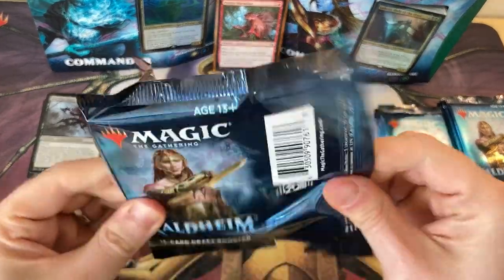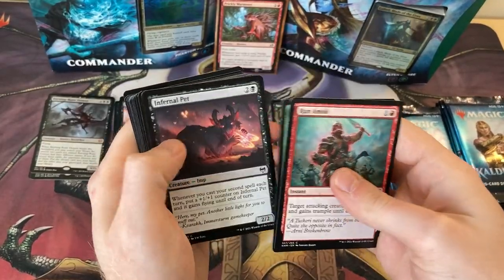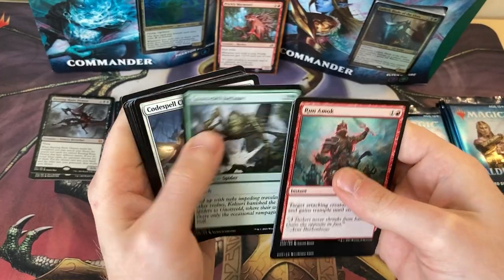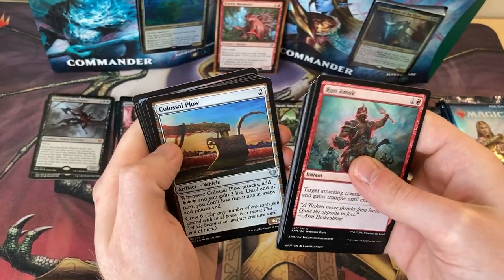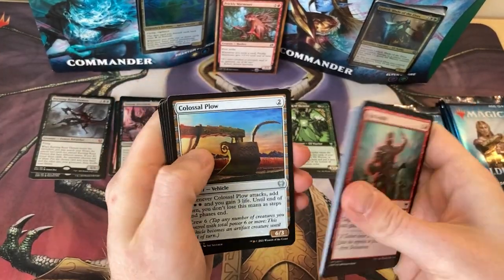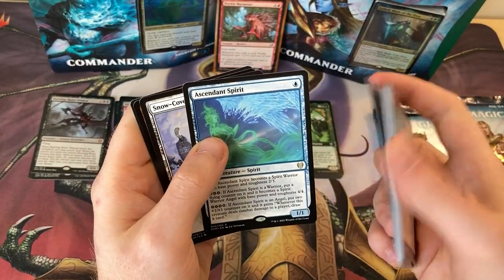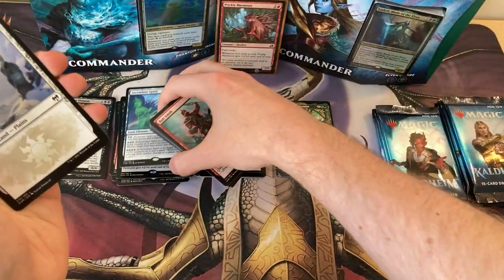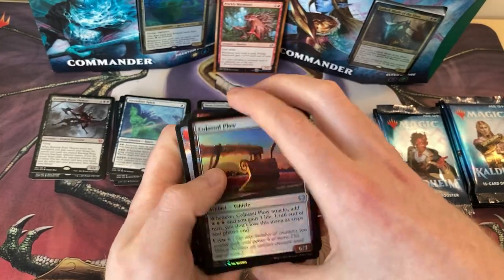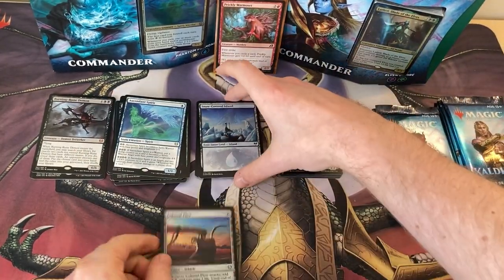So we're nearly there folks — got about another seven packs to open after this. Colossal Plough — stick that with the Giant Ox, I hope you get a shiny one. Ascendant Spirit as the rare — again, not sure how I feel about that. And there's something else in here as well — we've got a shiny Colossal Plough! Wicked. I'm going to stick that with the Ox.